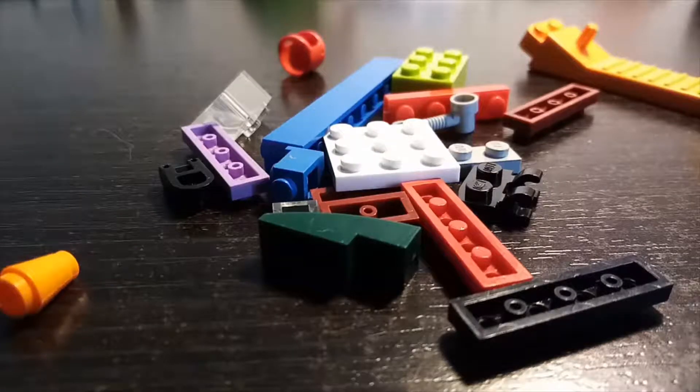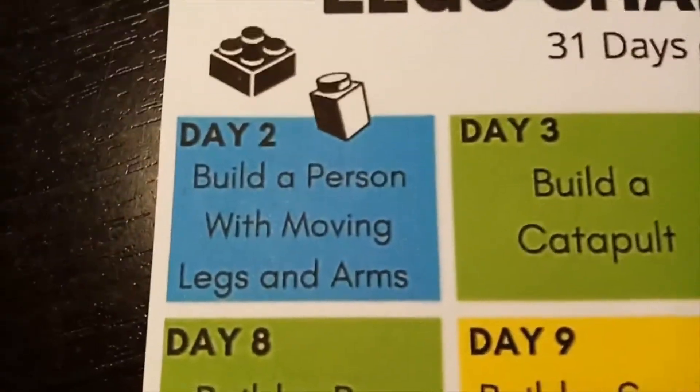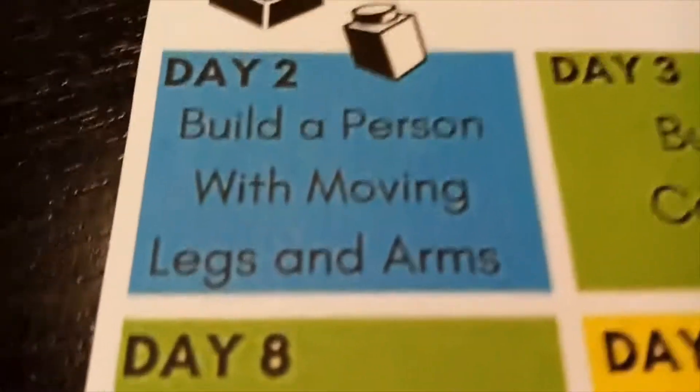Hello everyone, today we're going to be doing a new challenge. Yesterday I photocopied our paper, this is from right here. Every single day we're going to be doing a challenge. Today I see it's November 2nd, so it's going to be day 2, and it says build a person with moving arms and legs. Let's get started.